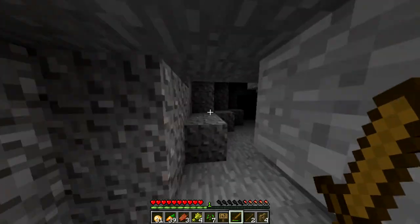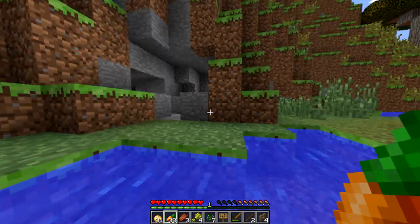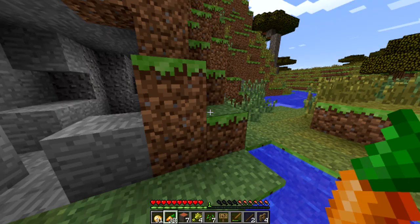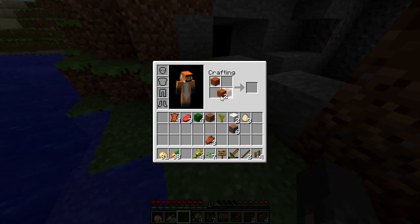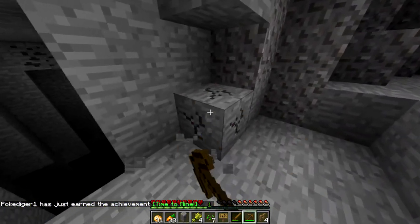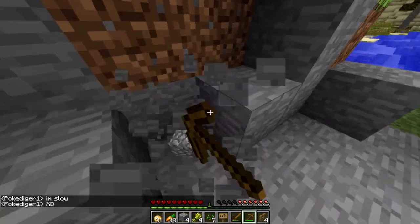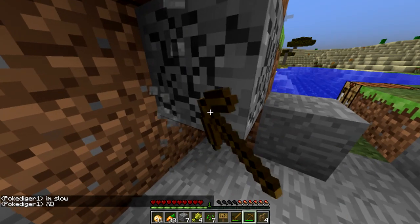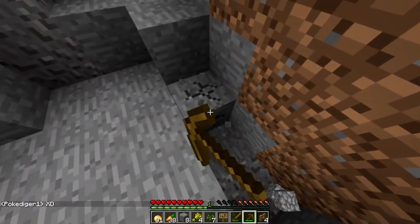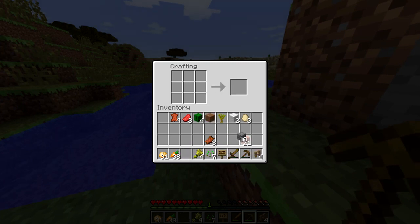Oh my gosh, it's a cave! And you know what we're going to do in this cave — mine it! But first we need wood, which we do have. This acacia wood is like orange, I love it forever. Let's make a wooden pick. Now getting that achievement. We're gonna need about 16 iron if we want to get a full set, plus a furnace for later — I've got about 13 so far. Stone pick!